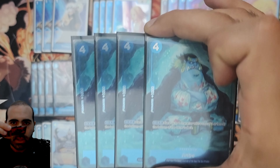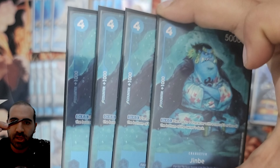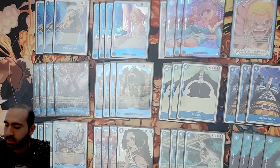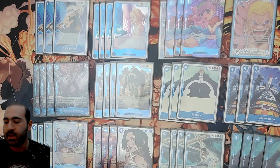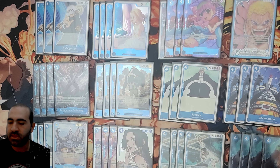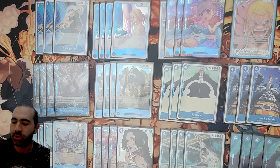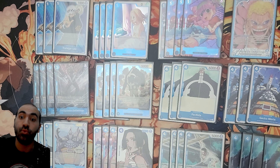Next up, we have four Jinbes. Jinbe is really, really good — he's a 4-cost, 5000, so you can play him off the top of your deck. He is a Shichibukai, unlike the Jinbes before that were only Straw Hats. And on KO, you can return a character cost 3 or less from your opponent to the bottom of their deck — amazing removal and great pressure. These seven cards we didn't have before really add stability to the deck because you have more Shichibukai cards, and they're great additions not just because they're Shichibukai but because they're truly amazing cards.